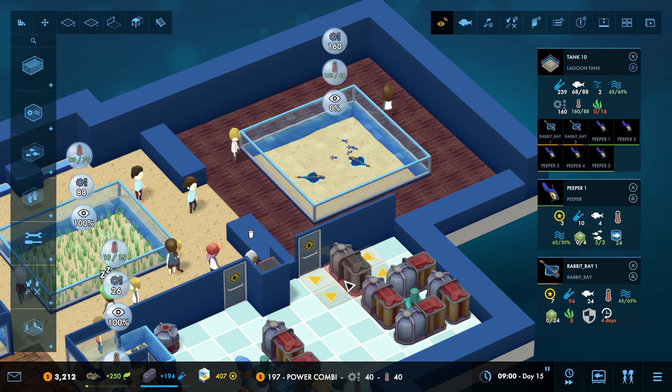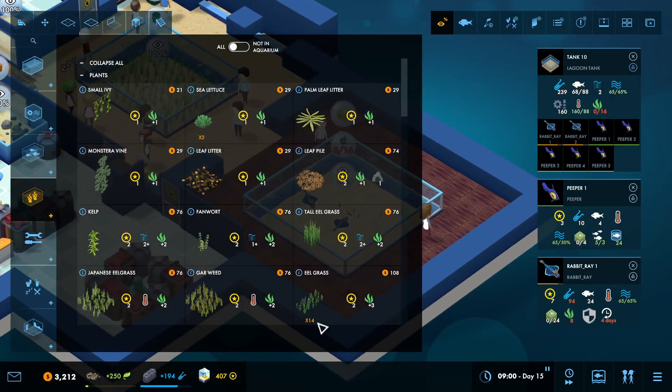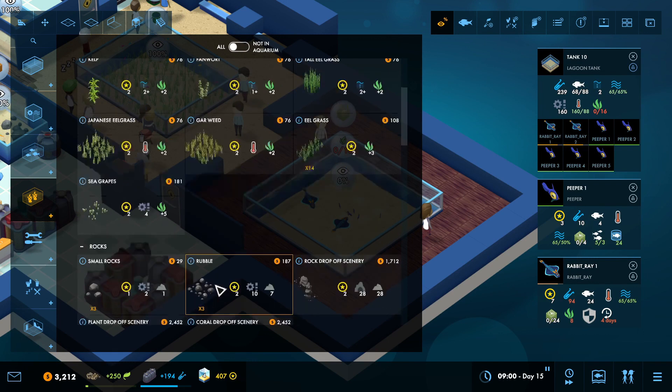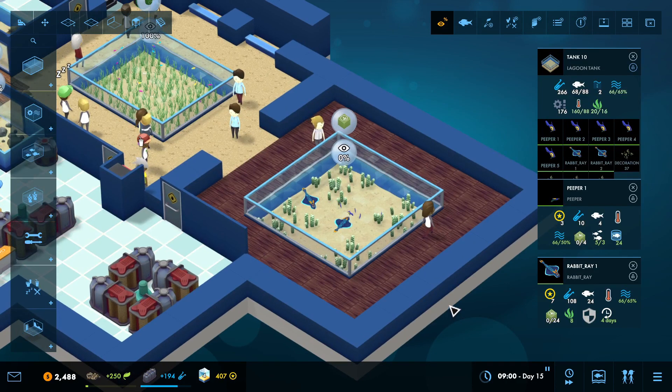That is sufficient heating. We need to get some plants in here - at least eight plants. Sea grapes is going to give us a two-square plant that also gives us five and helps with some filtration, which I have a feeling we're going to need. So we're going to do one, two, three, four - that should meet all the requirements.